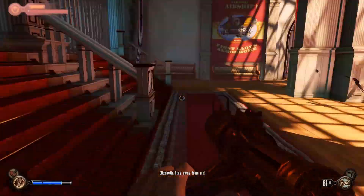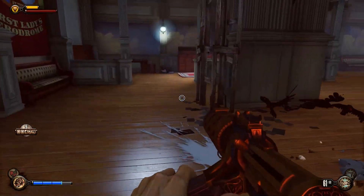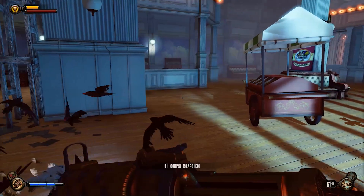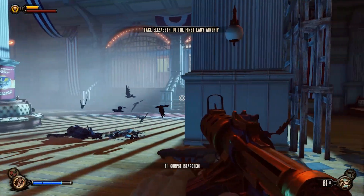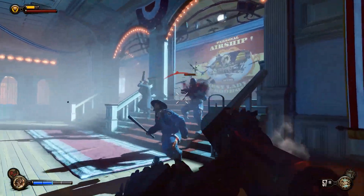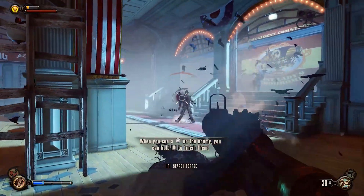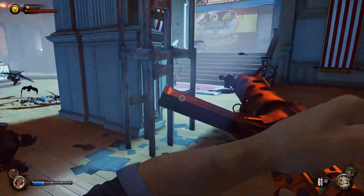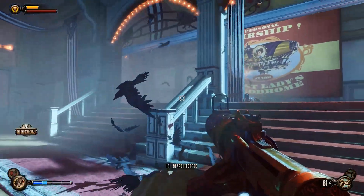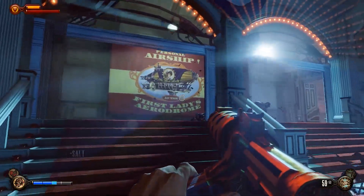Infinite alone might not be that mind-blowing of an experience, but the two single-player DLCs are necessary for the whole trilogy to wrap up. Like the previous games in the series, players explore a complex, intricate world filled with danger and mystery. In this case, the world is the floating city of Columbia, a utopian society that's been torn apart by political and social unrest. Players must navigate the city's many areas, engaging in combat with various enemies, interacting with the environment, and collecting items and resources along the way.